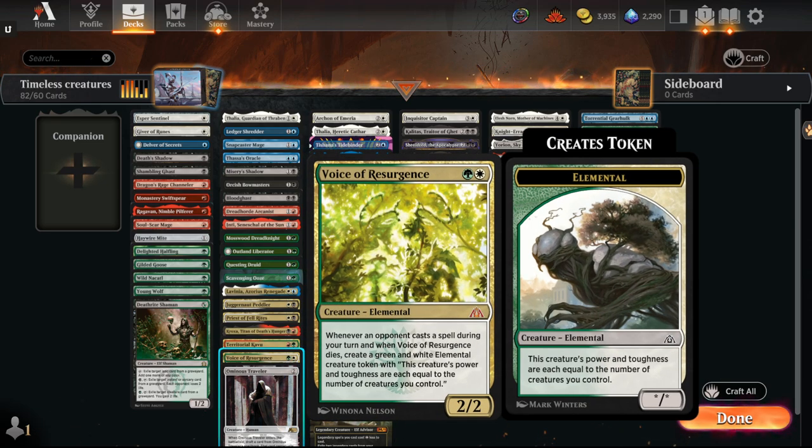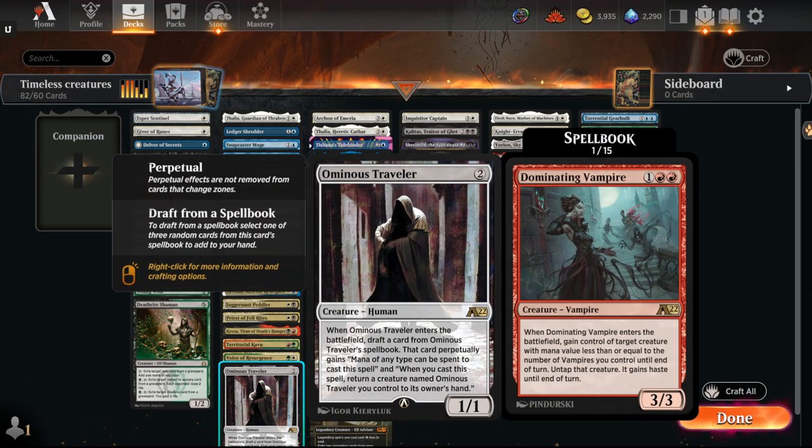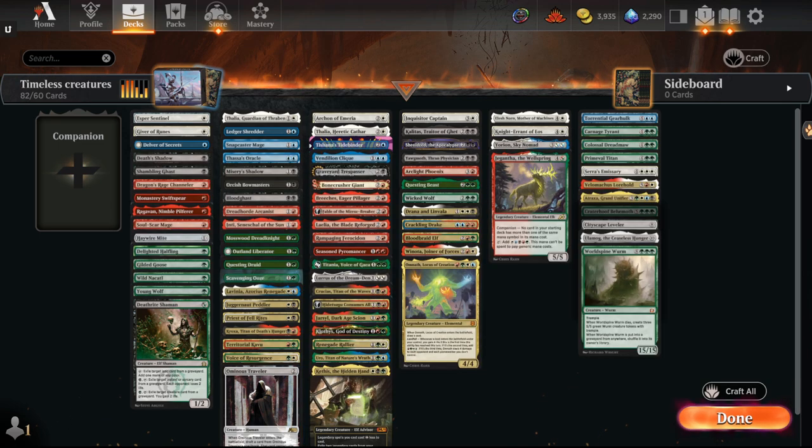Voice of Resurgence is a reasonable card, potentially as a sideboard against heavy Counterspell-based decks. Those same decks will be playing Swords to Plowshares, so that's a consideration, but it could see play. Second Alchemy card: I think this card only sees play if the Ominous Traveler-Ashiok's Altar combo is feasible — the infinite play-a-bunch-of-cards, steal everything, get haste, kill them line. If it seems playable, then maybe. But if it's too slow or too interactable for the format, that's something to just consider.